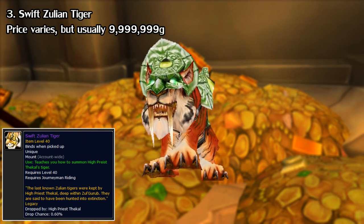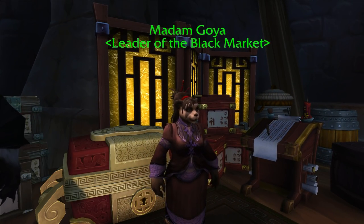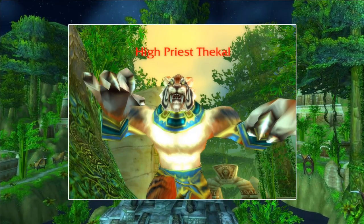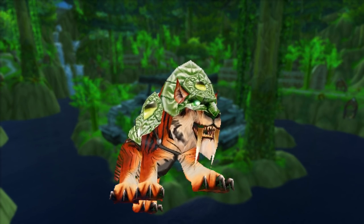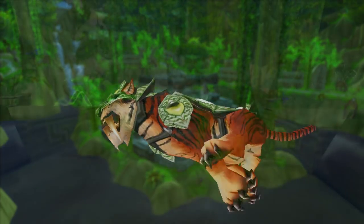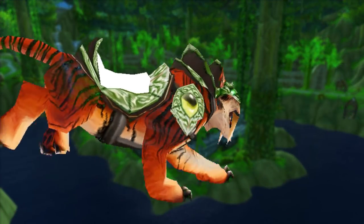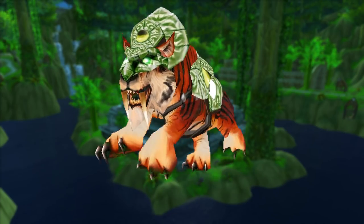Hopping back in-game here, for the next one I wanted to list the Swift Zulian Tiger. This one is special because it's sold on the Black Market Auction House, which is an auction house that has no buyouts and the players must enter a bid war with each other. You used to get this mount from the old level 60 Zul'Gurub raid. The Tiger boss there dropped it at a 1% chance, so it was a very rare mount even back then. It was special because not only was it flashy, but Horde characters could also get it, giving them access to the Night Elf-style racial mounts. The raid was re-released as a five-man dungeon in the Cataclysm expansion, and the mount was removed from the loot tables. The only way you can get it now is through the Black Market Auction House, and when it rarely pops up, more often than not it's going to sell for the gold cap, which is currently 9.9 million.